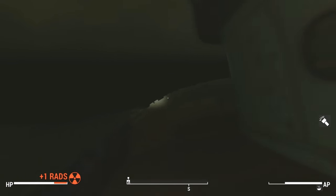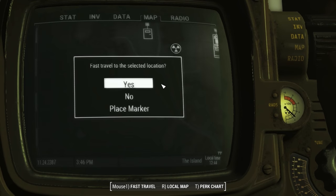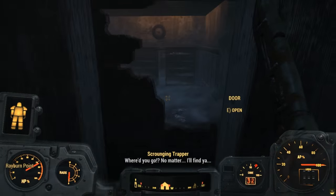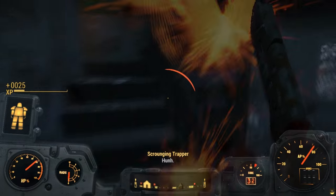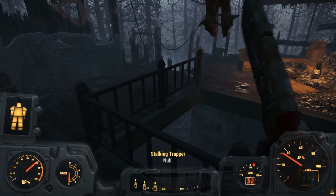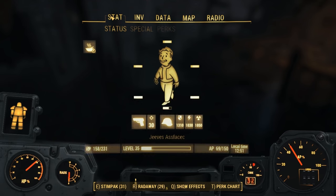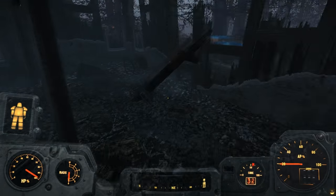Why am I never over-encumbered when I need to be? We did find the armor pieces though. Let's head back, get my armor, and head on to the next point. I love coming to this location over and over and having to fight everyone again. Do you guys multiply? The reason I can run so fast when over-encumbered is because I didn't know it was a perk from Strong Back. I wasted some upgrades into it but we're gonna ignore that. Everything here keeps respawning.